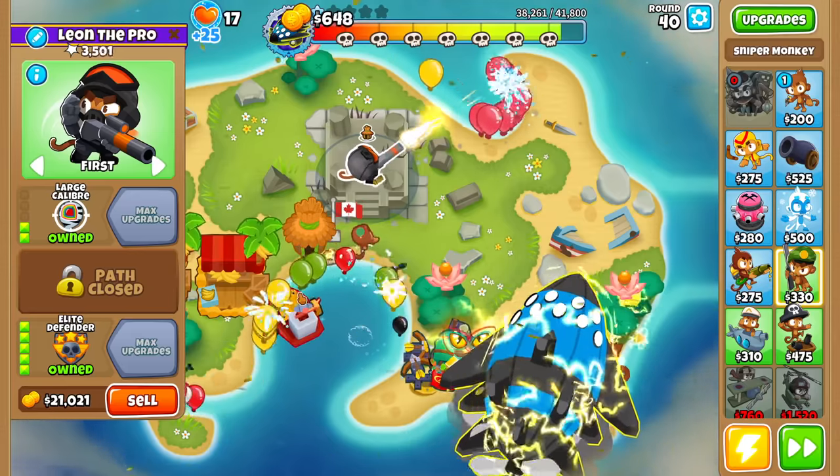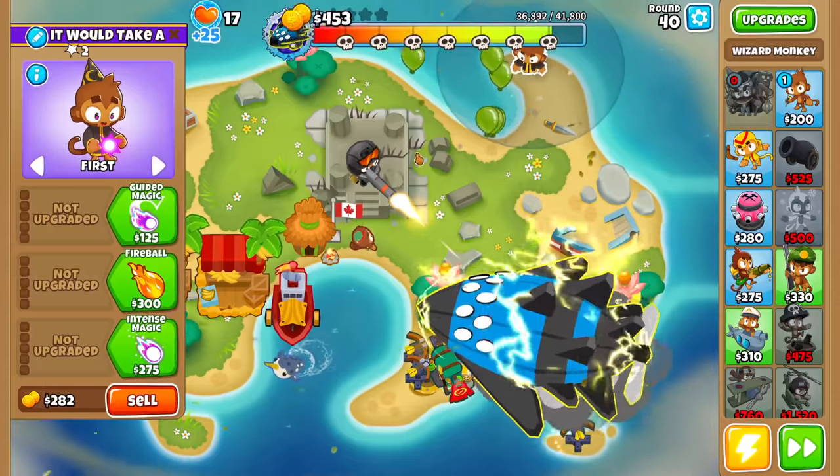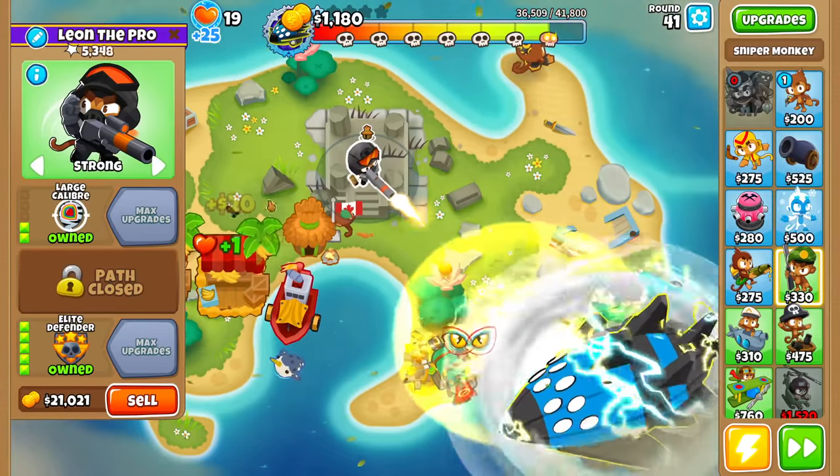Now we Village buff both towers. Also, I need to put the Elite Defender on First for a bit, because Bloons are leaking. Maybe I should get the Woff back up here so that the Elite Defender doesn't have to worry about it.